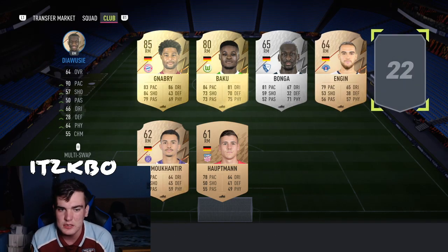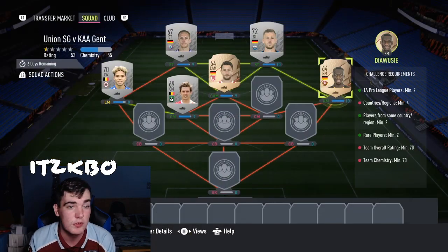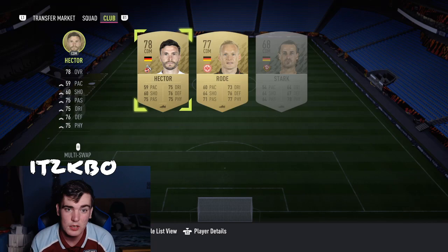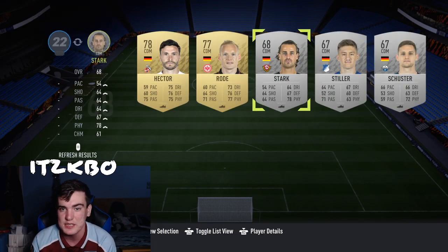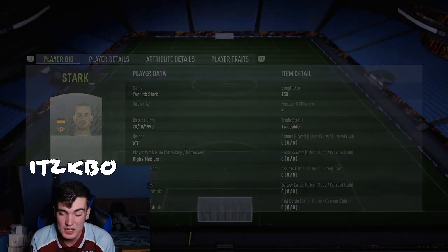Next up we're going to go with Diawusi here — Amiang Diawusi for 150 coins. Then we're going to have a CDM in here as well. It is this guy, Stark — it's a lovely little perfect link there. Yannick Stark there for 150.